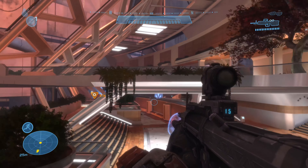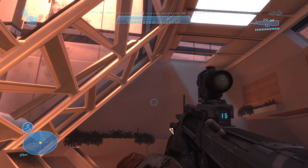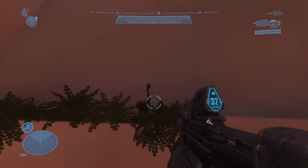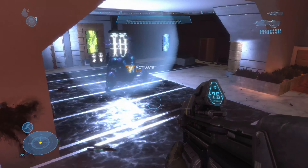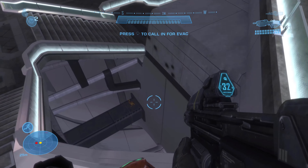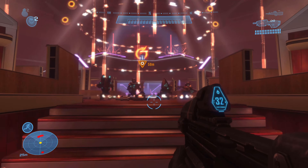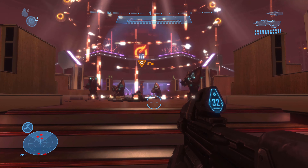And now we're moving on to Halo Reach and the mission New Alexandria. You'll find the first MOA downstairs in the hospital right above the jammer. You'll find the second one in the Synovia tower right before you enter the elevator to go up. The final MOA of this mission is partying hard in the nightclub.